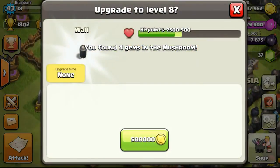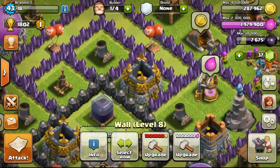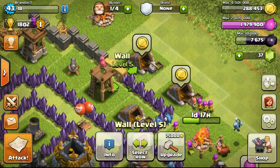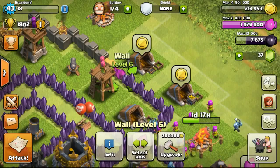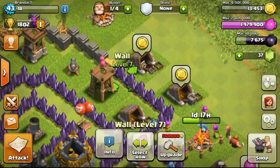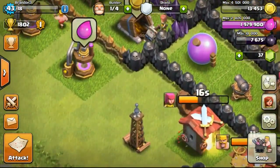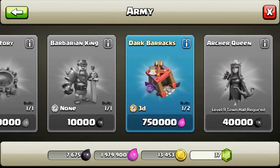I didn't wait long enough, being slightly impatient. Going ahead to upgrade my wall — having more than 500,000 gold because I definitely did that raid for that reason. Going ahead to upgrade more of my walls, spending away the gold I don't want to have in storage because I'm going offline soon and don't want to lose a lot of resources to people who want to steal them.